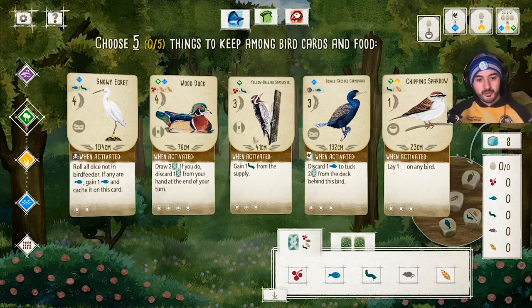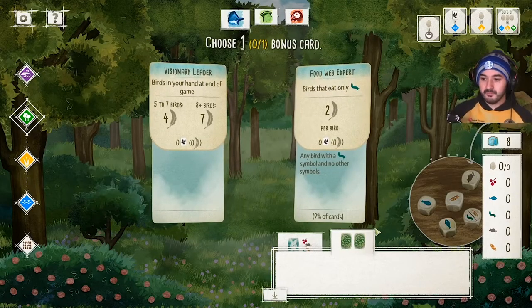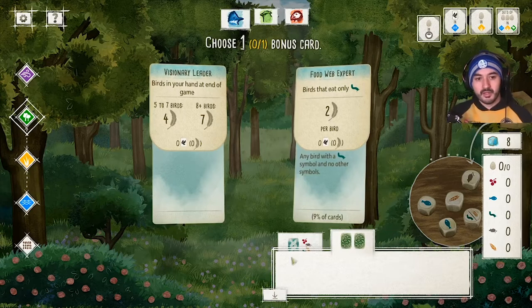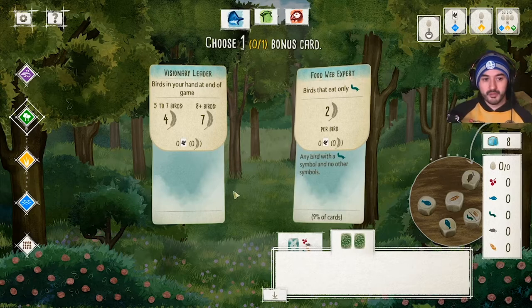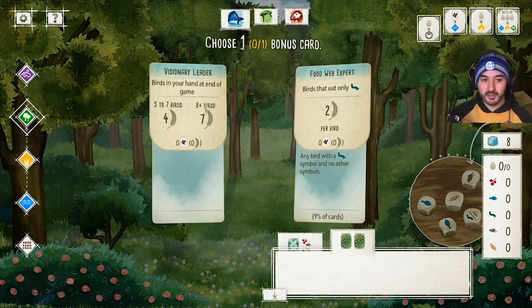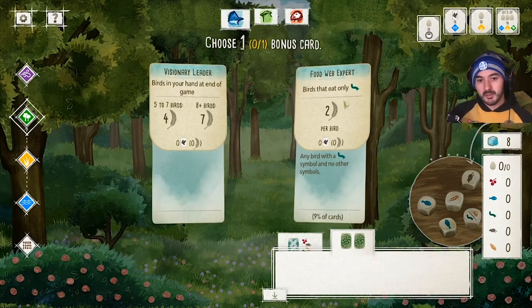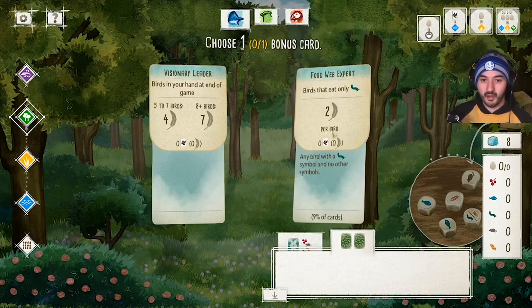You also get given two bonus cards at the start. Here I have two bonus cards: one is 'Visionary Leader' — birds in your hand at the end of the game. This means at the end of the game I need either five to seven birds to get four victory points, or eight or more birds to get seven victory points. The other is 'Food Web Expert' — birds that eat only grubs. Only nine percent of cards in the whole game are birds that only eat grubs.